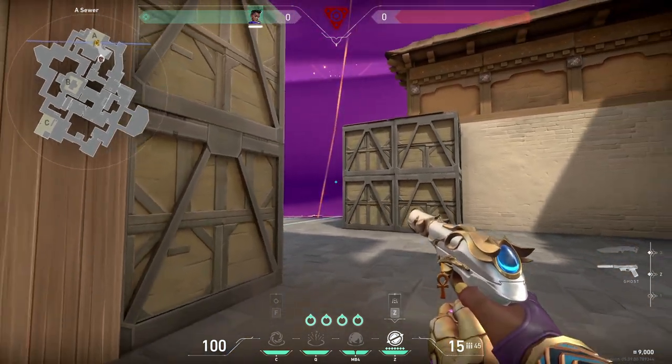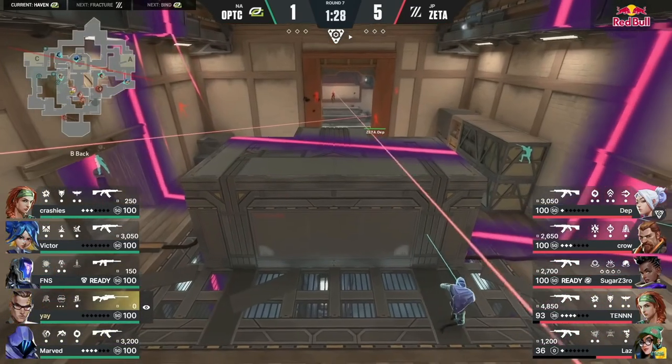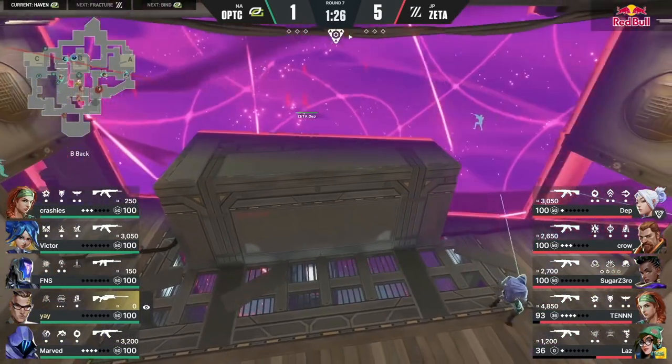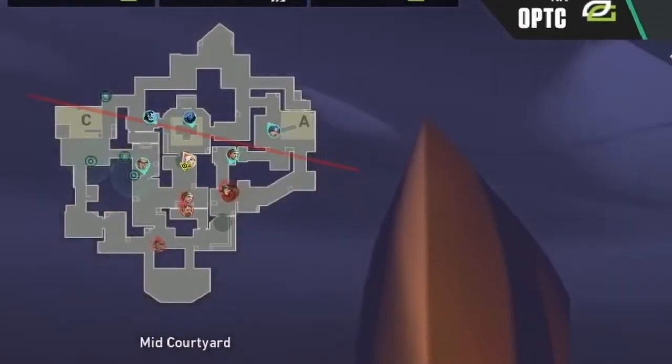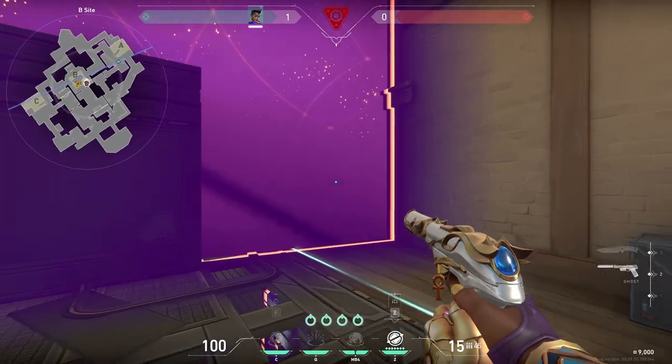There's this interesting wall you can use when taking B site on Haven. If you're playing for a pick or trying to mislead the defense, you can use this wall that splits B, covers spawn at C, and the two choke points at A. This makes it much harder for the defense to see where you're going. Post-plant will likely be the same wall.